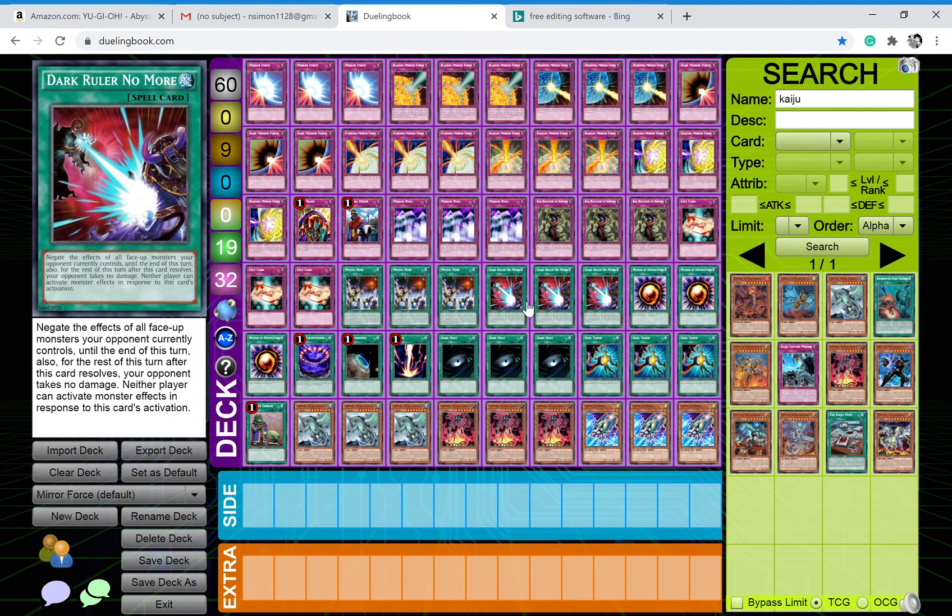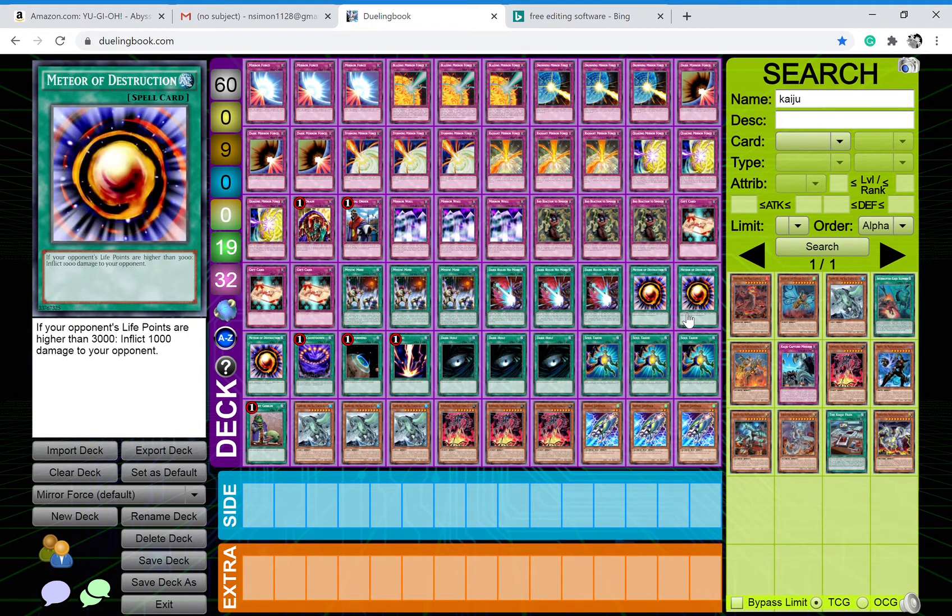Dark Ruler No More is spell speed four, so your opponent can't really do anything in response to it. Three Meteor of Destruction — if your opponent's life points are higher than 3000, which isn't really hard considering they changed it from 4000 to 8000 life points, so you have a 5000 life point gap you can start burning them with. Meteor of Destruction is also not once per turn.